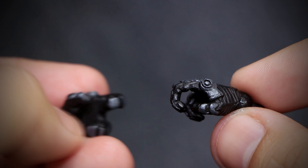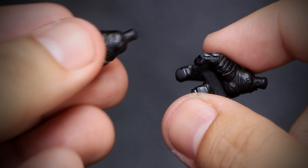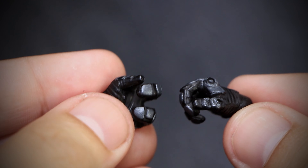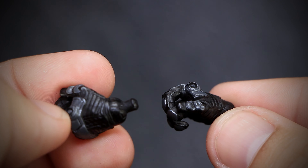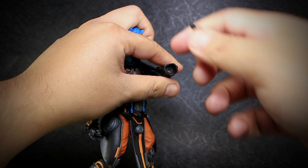We have a pair of trigger finger hands, these bending left to right. And that same pair with the hands bending up and down. We have another pair of the pre-installed default hands that bend up and down. Installing the hands is just like on Mythic Legions — you pop them off and swap in the new pair.